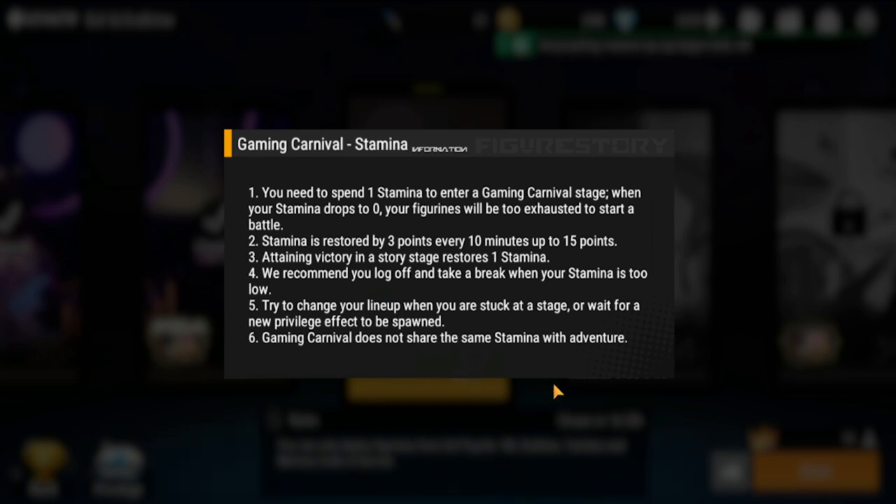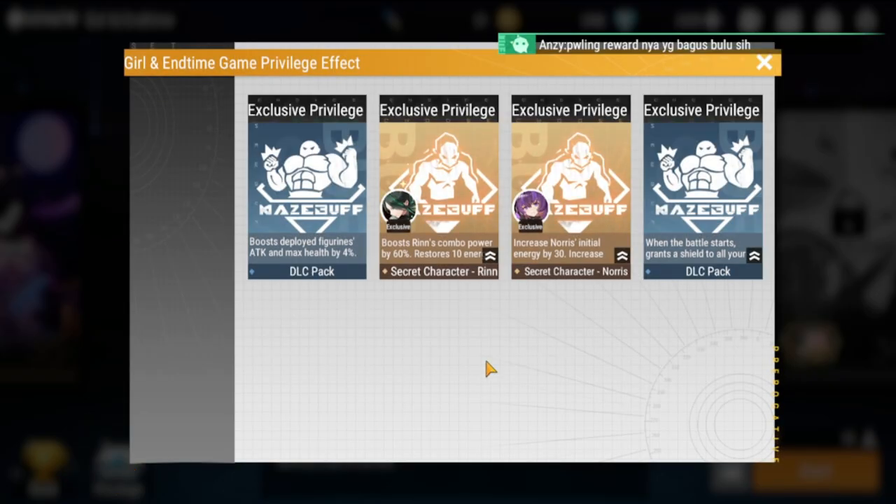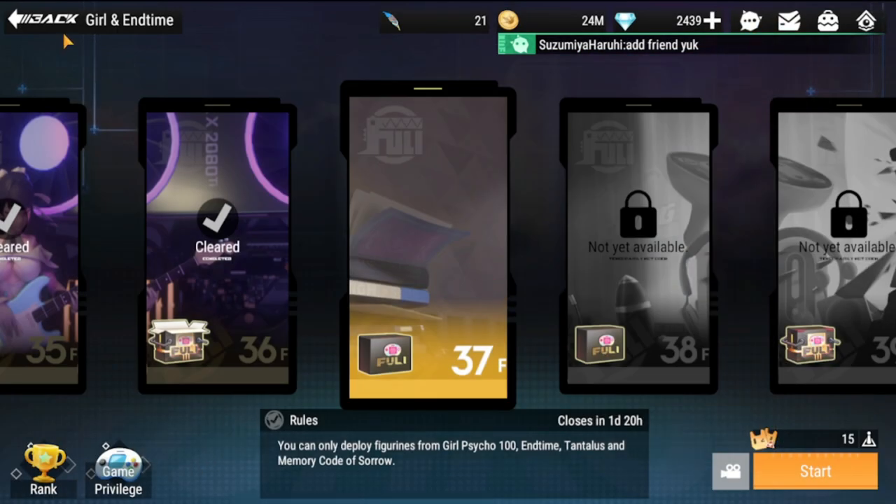Next is going to be your Gaming Privilege — these are kind of your buffs that are in effect. As you can see, I have Rin already, so Rin has additional boosts: boosts Rin's combo power by 60 and restores 10 energy. That is my boost for Rin.